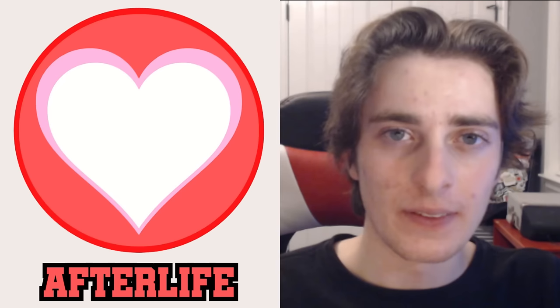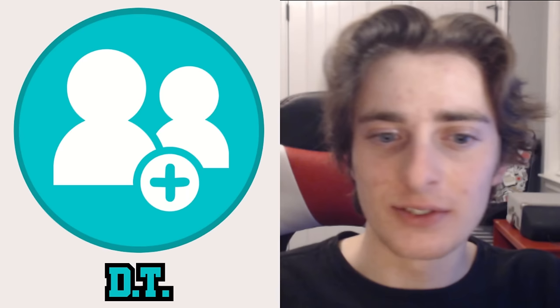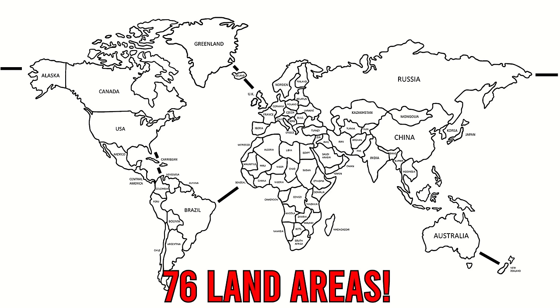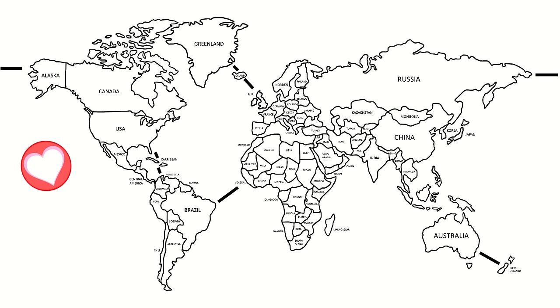We have quite a bit to go over for this intro including power-ups and some changes, but if you'd rather jump straight into the action you can skip ahead. Today's power-ups include six: Afterlife, Double Trouble, Clone, Rewind, Evolved, and Bandit. Since the map today has a total of 76 countries, there will be more unclaimed territories, which is why I'll be placing two of each power-up on the map, making a total of 12 placed.